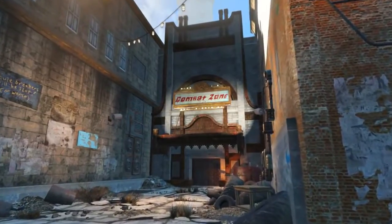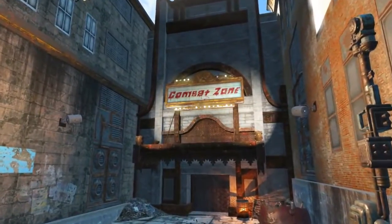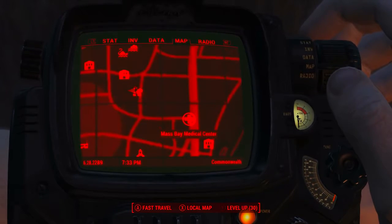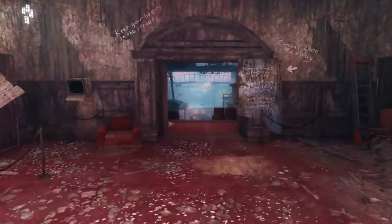To acquire this magazine we will need to come to Combat Zone, which can be found in the Zone neighborhood theater district. As we can see on the map, Diamond City is here and to the east-northeast is Combat Zone. Getting in close, we can see it is to the northwest of Mass Bay Medical Center.